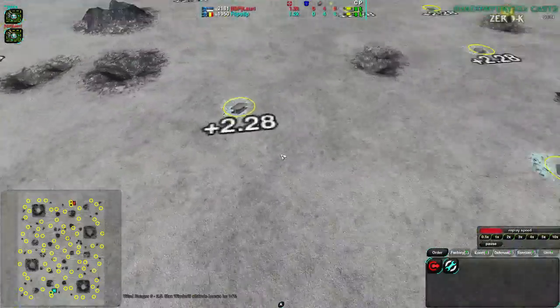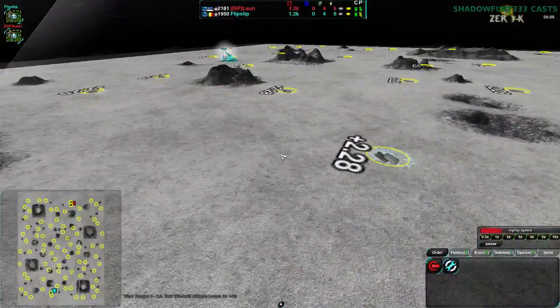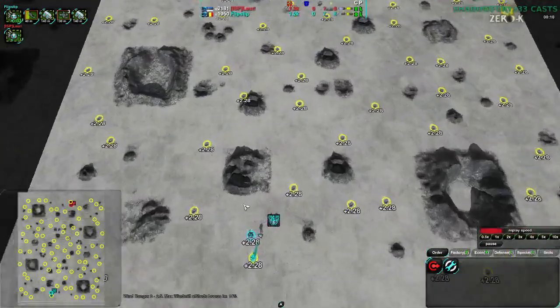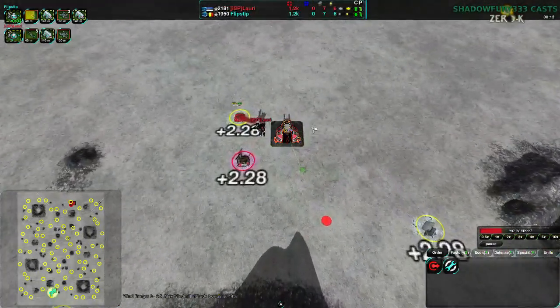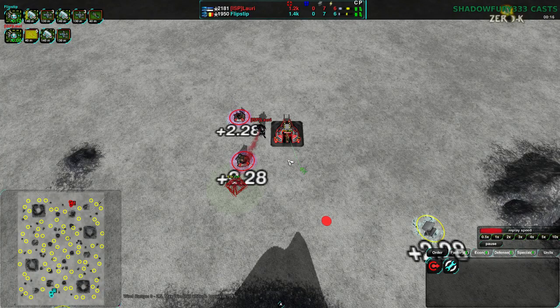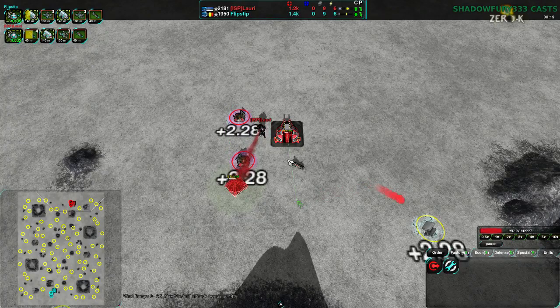As suggested by the fact that this is a very flat map, it's a map that favors vehicles, tanks, and hovercrafts — although we don't see hovercrafts this game, which is a little surprising. Lowry tends to really enjoy hovercrafts, so if Lowry's not using them, hovercrafts might not be that great on this map. They're typically the first to use them if anyone's going to.